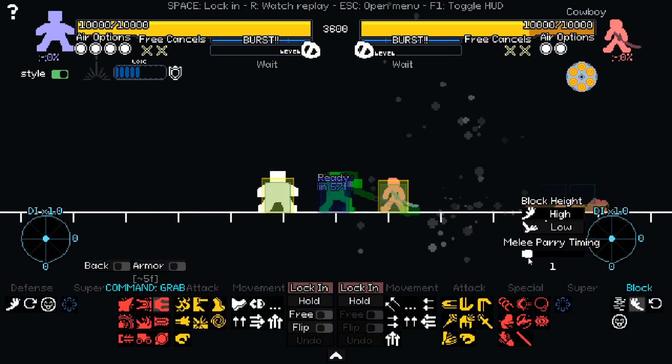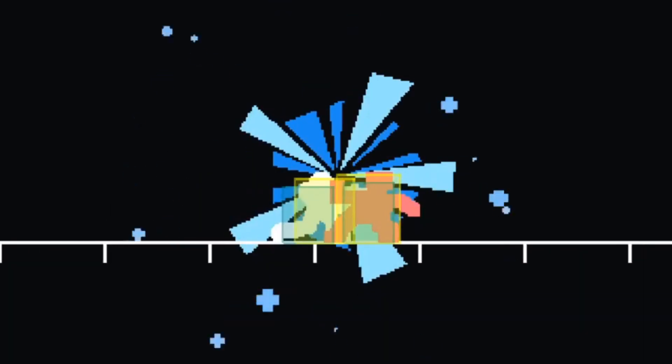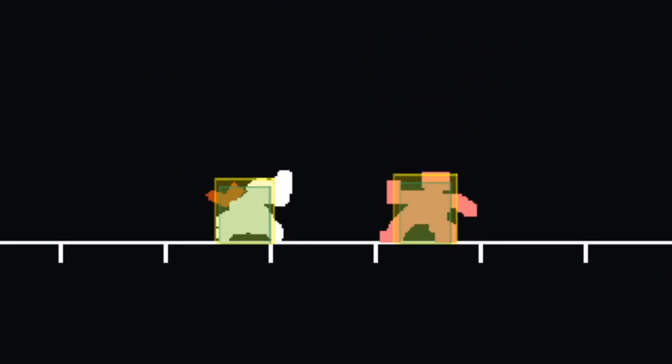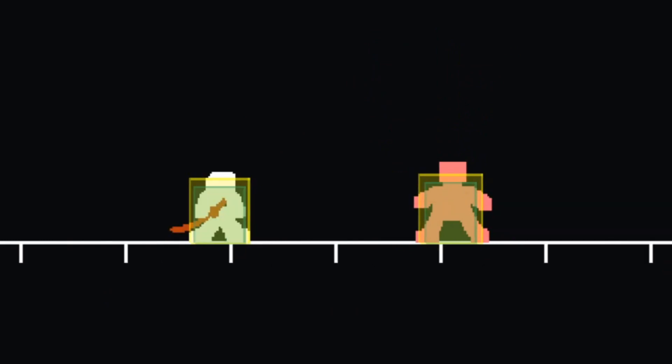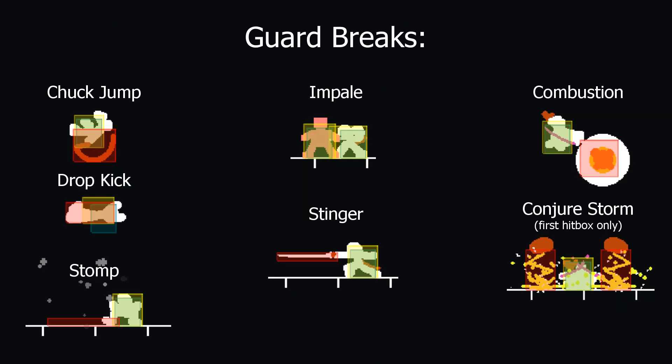True grabs are completely safe against block and will affect your opponent no matter their block timing. However, not all moves that seem to grab are true grabs. Some grabs like Skullshaker or Zephyr seem like they would grab, but they actually don't and can still be blocked. On the other hand, guard breaks seem like normal attacks at first glance. These slow moving attacks can only be parried and will otherwise affect your opponent as if he or she was not blocking at all.